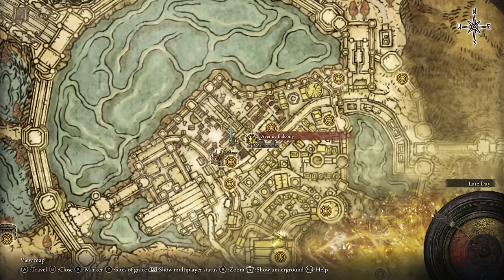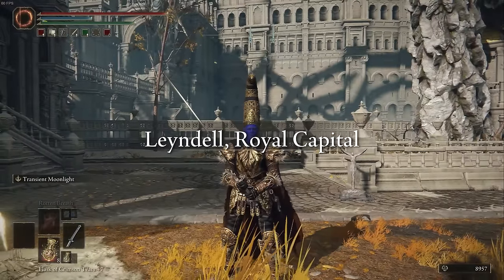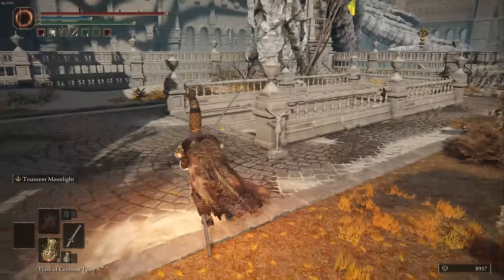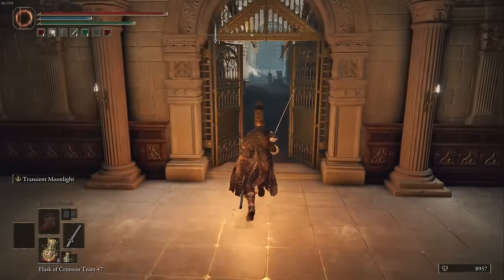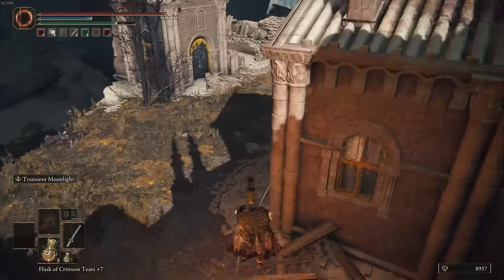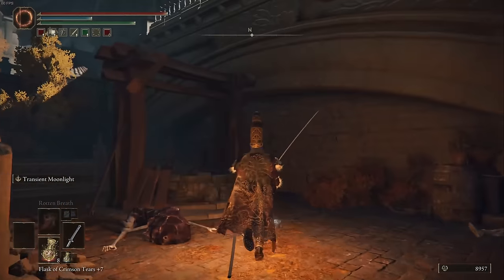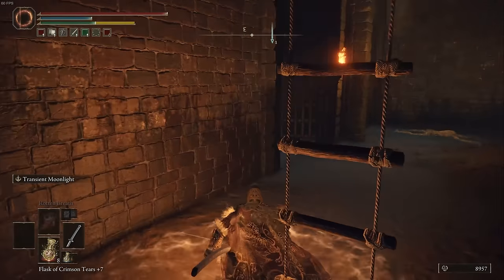To start this run, we're going to go to the Avenue Balcony Site of Grace, which is located in Leyndell Royal Capital. Before we start the run, we are going to turn on our lantern because we're going to be underground and it is very, very dark in many of the places there. To get to the Subterranean Shunning Grounds, we're first going to hang a left past the stairs, then hop over this fence and get down below. We're looking for a well, which is located right here, and we're going to jump down into it, and when we do that, we're going to find ourselves in the sewers.